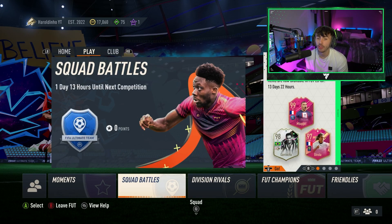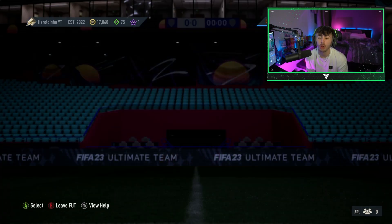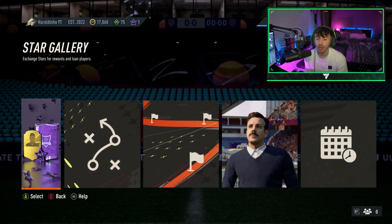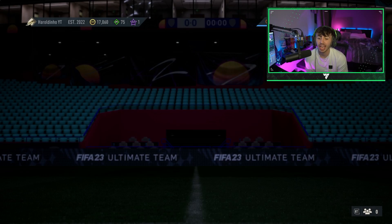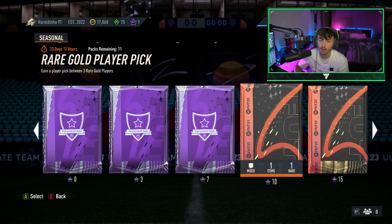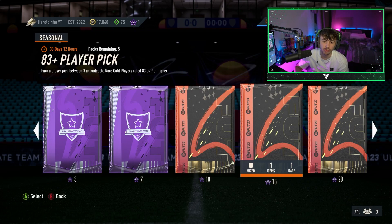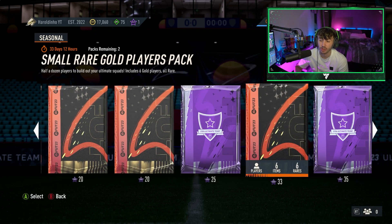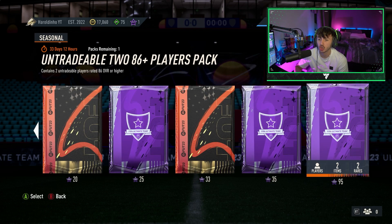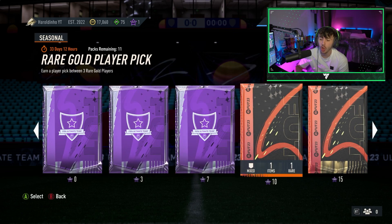Method number one is super easy for everyone to complete. Come over to the Moments tab — we have Moments this year, it's been here the entire year. You play some games and get some rewards. Looking at the rewards, for 10 stars you can get a 25k pack, and for 15 stars you get an 83-plus player. The rewards will probably be a bit different at the start of EA FC 24 when it drops, but you get the idea — you can open packs with just a few stars.